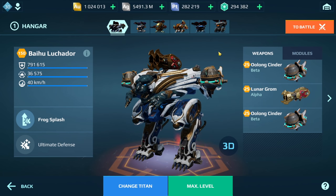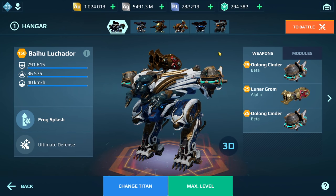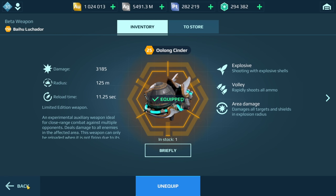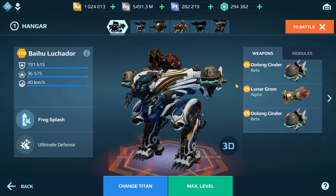There are a couple of builds — we're going to start with the Grom and Cinder. Showing the max damage stats: the Cinder weapon has a range of 125 meter radius, which is actually really good for charging up your Mothership. If you're running the Mantis, which is probably the best Mothership for this build, it helps heal you up when you're using your ability.